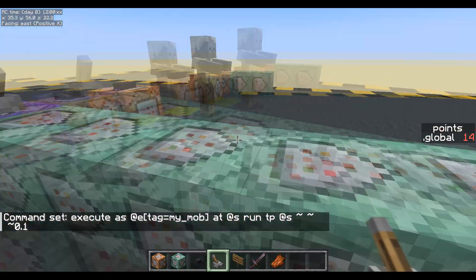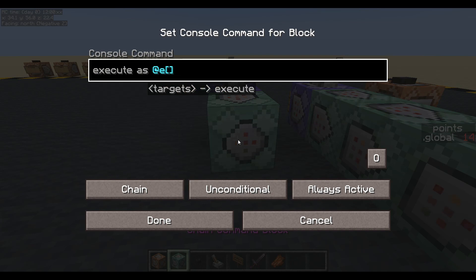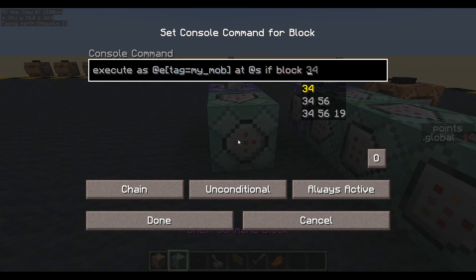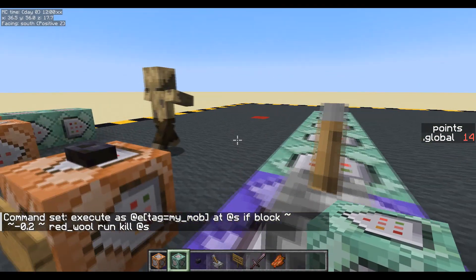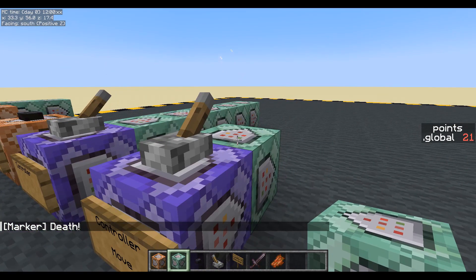Now I want him to die when he gets to the block. Execute as any entity whose tag equals my mob, at yourself, if the block minus 0.2 is red wall - if the block you're standing on is red wall, then kill yourself. Now you can see the problem here: we're killing the husk which is the vehicle, so the marker is just going to give me the points. So we've got 14 points and now 21 - so we're going to have to kill that marker first.